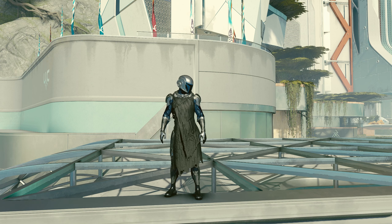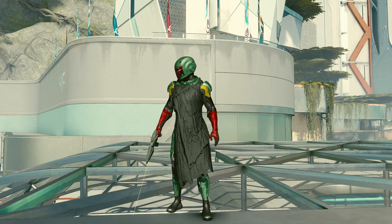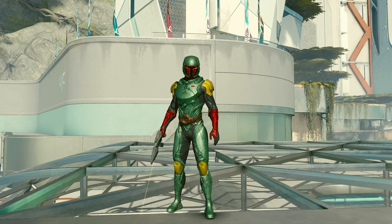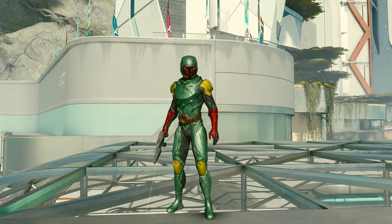It does come with multiple variants - this is Jango Fett and this is the one with the cape, so you can have it with or without the cape. It obviously comes in multiple colours as well. The capes can come in brown and white and this is the Boba Fett skin with the cape which looks absolutely awesome. He looks good without the cape as well, though I tend to prefer it with the cape, especially from the rear view.